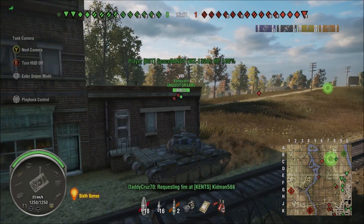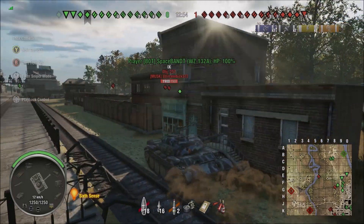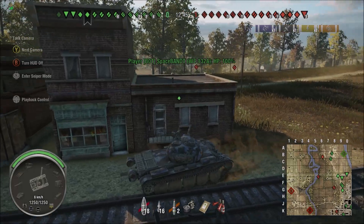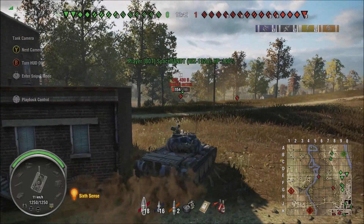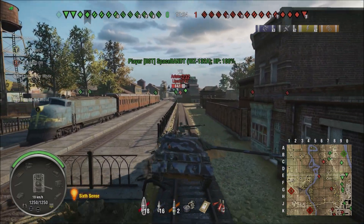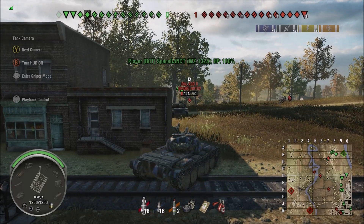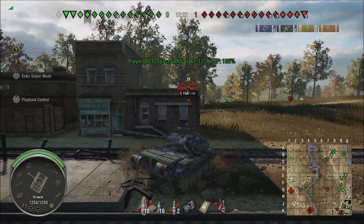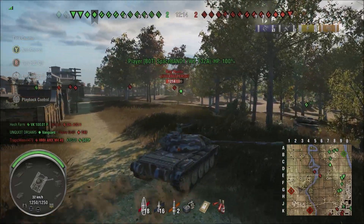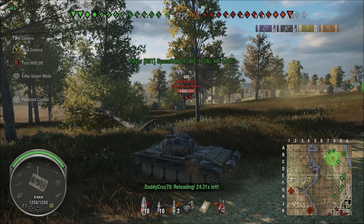Our vanguard decides to go and engage him. I'm not going to poke over that ridge — not yet anyway. The opposition team is pushing up the K-line, so I'm going to keep waiting until they push all the way through, looking for shots in the meantime. When spotted, I back off. Playing a light or medium tank from this position you have to keep your eyes open on the map to make sure you don't get flanked from behind or from the J-line area. Our sharpshooter pushed all the way through and no one is shooting at him — that means no one is actually spotting him.